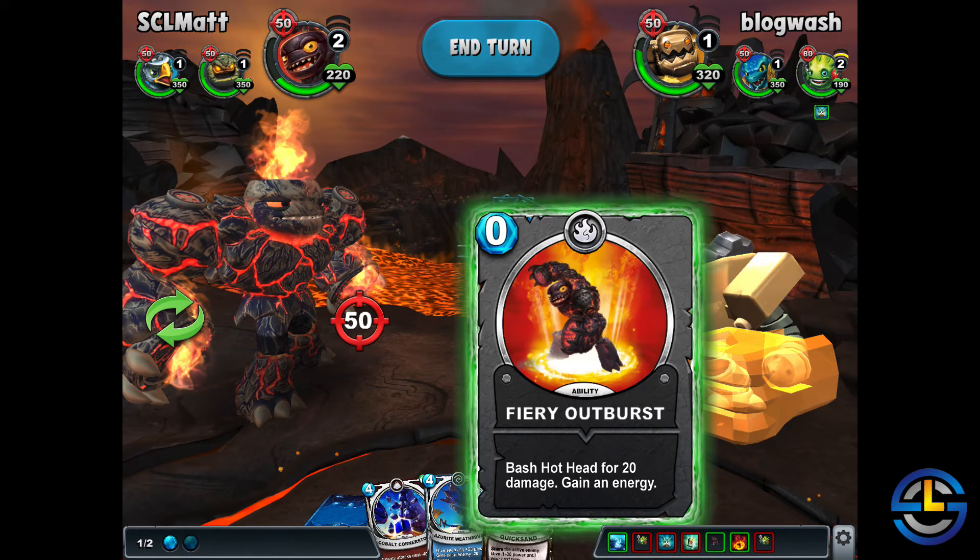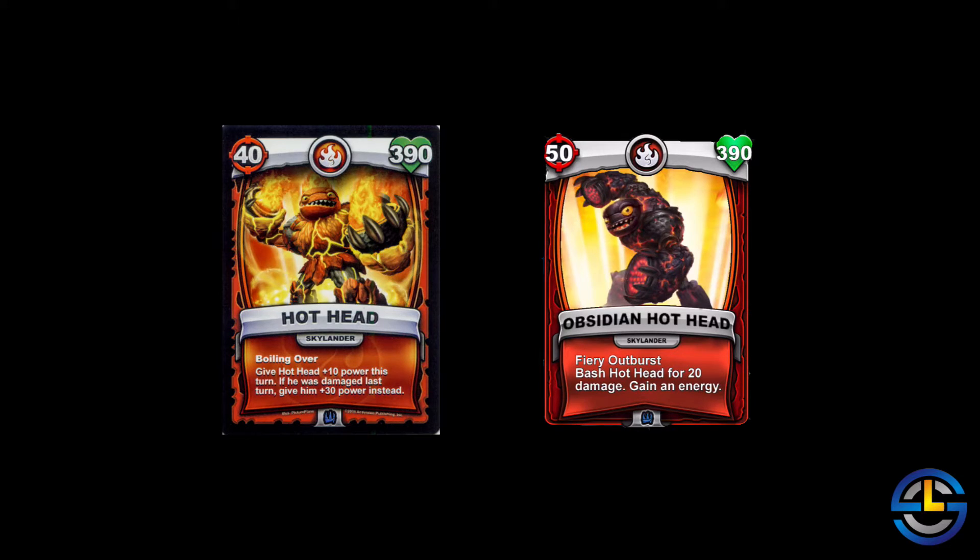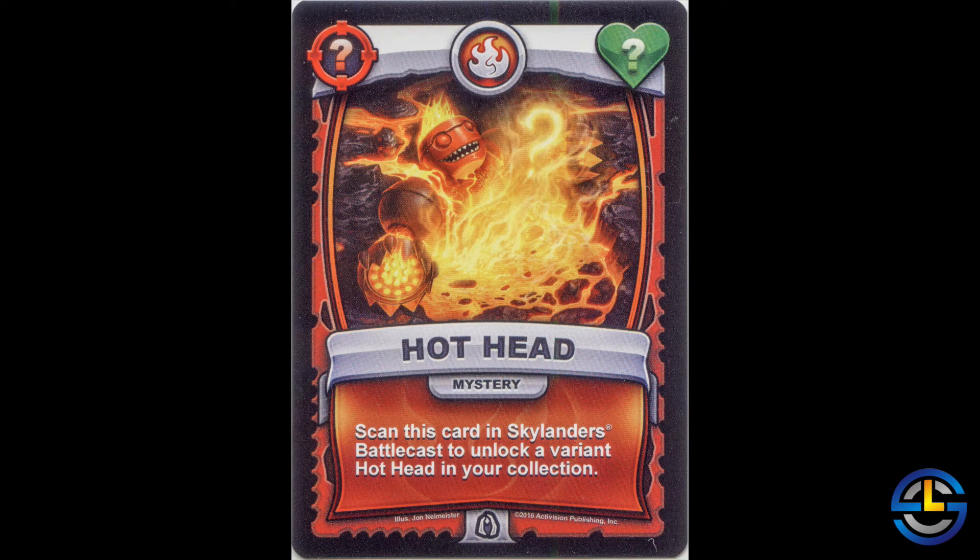Like I said, it's not just a cosmetic difference. They changed up not only his stats but his special ability as well. So if you can get your hands on one of these cards, they're in the General Mills cereals. I have more articles about this on the site — I'll try to link to some of them in the description below. But there you have it: Obsidian Hothead versus Hothead. There is a difference.